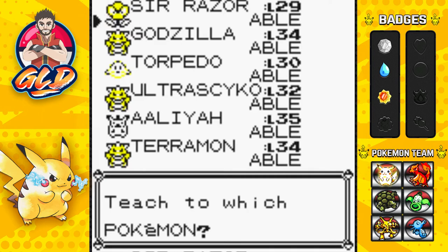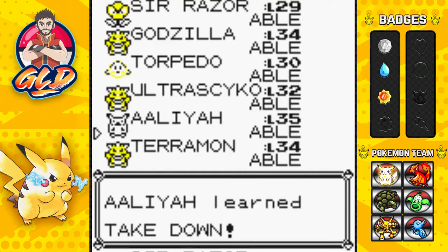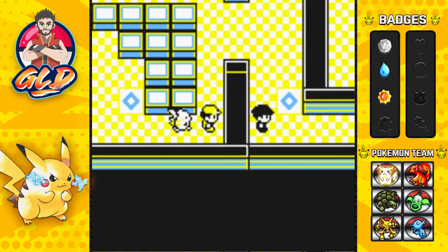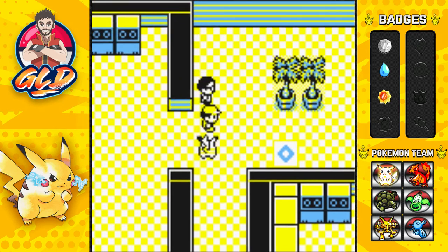We found TM09 — Takedown. Anybody can learn it. Slam is a very inaccurate move, so I'm going to give Takedown to Aliyah for now. There's recoil involved but it's better than slam. Pikachu has learned Takedown.